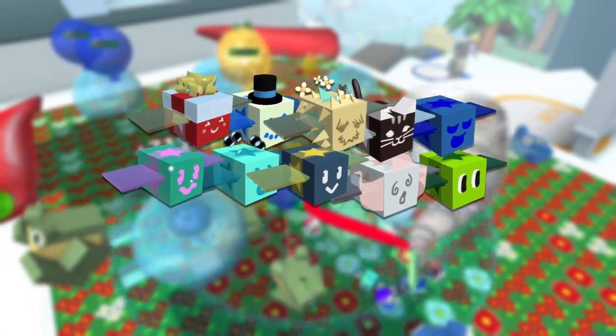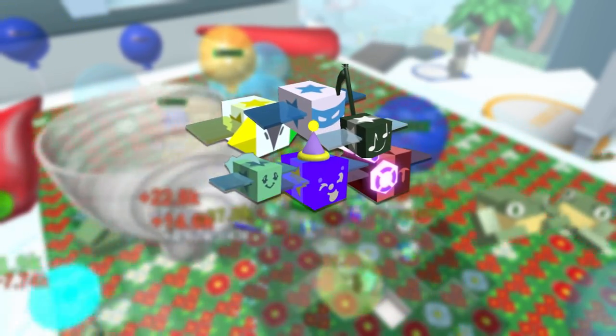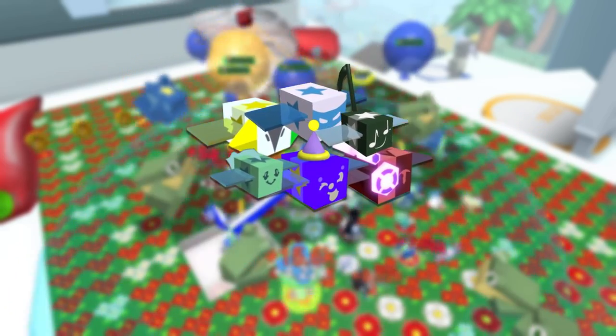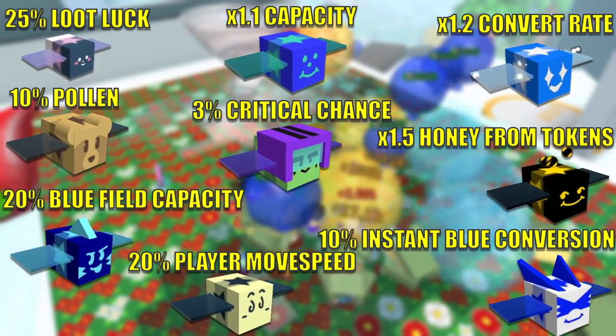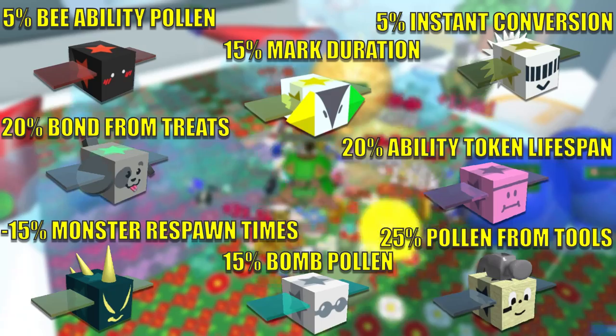The bees you see right now on screen are the bees you should have one of gifted in your hive. These bees on the other hand are variable and depend solely on how many you want in your hive. Unlike those two groups, this group of bees is fully optional depending on what you want as a gifted hive bonus, as well as what your star amulet and star passives are.